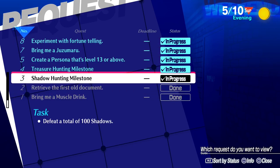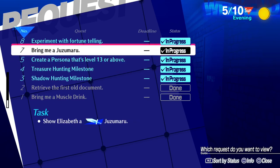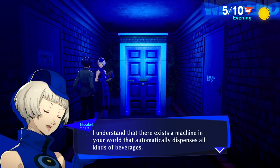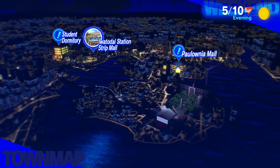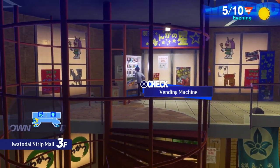The shadow hunting milestone and treasure hunting milestone are things we'll do in Tartarus. Some quests we can't do right now — for example, Juzumaru is something we need to get in Tartarus, and the fortune telling is also for Tartarus. Buying drinks though is something we can do right away: 'I understand there exists a machine in your world that automatically dispenses beverages — I have particular interest in these. Could you gather some for me?' So we'll go ahead and get those drinks from the vending machines all around Tatsumi Port Island.